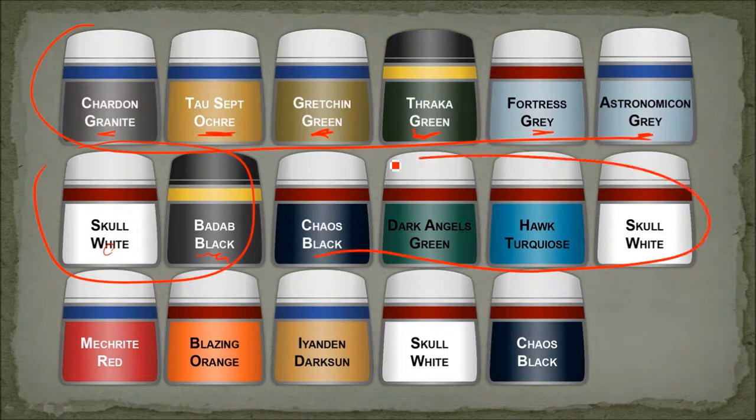This here is for the castle. Base coat of Chaos Black, dry brush Dark Angels Green, Hawk Turquoise, and then Skull White just on the crenellations — so that's the edges, the top edges.